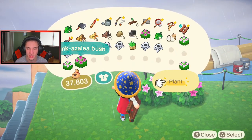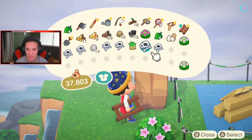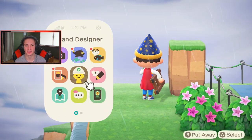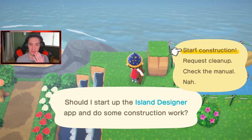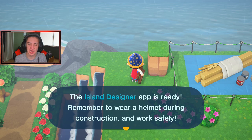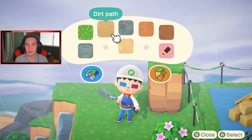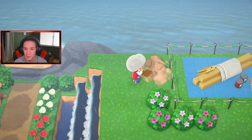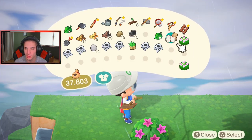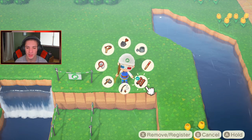We gotta destroy that cliff too - that cliff's gotta go. I'll pull out my cliff construction kit in just one second. Do I have enough shrubs? I'm gonna have to go back and make another run. I actually need one more purple one. Let me destroy this and pull out my island designer app. Does anyone know if Redd can come to your island? Some people seem to get him way more often and I just can't get him - am I unlucky, or did I have to click a mission correctly?